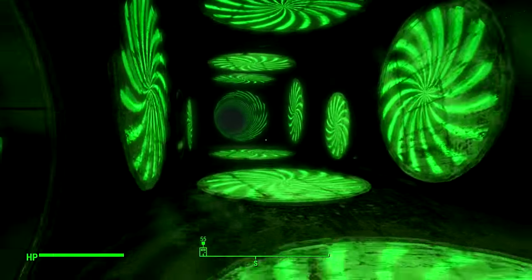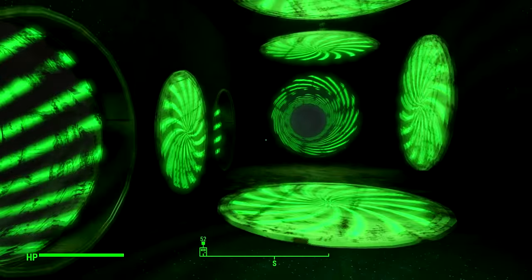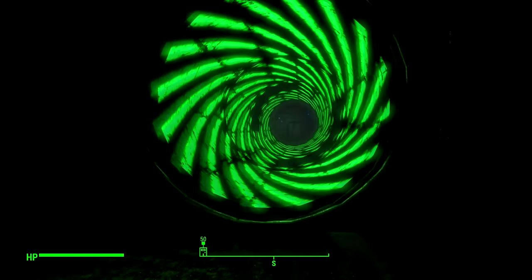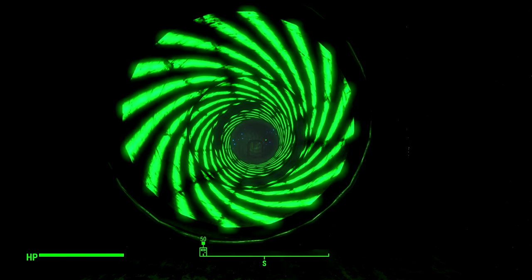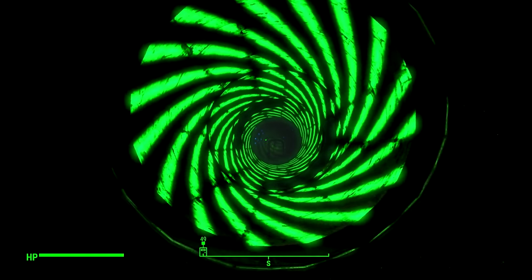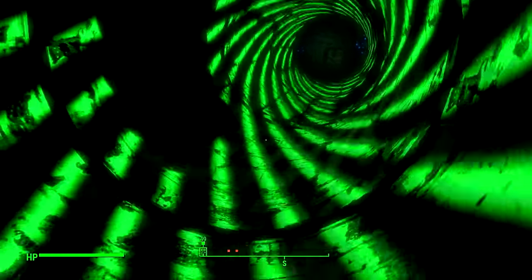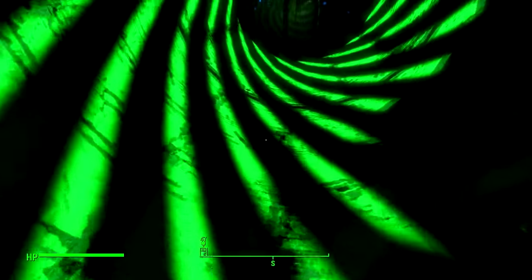Now we should be in this room with all these weird swirly things. Don't worry, you've not missed anything if you've followed this video. We're going to head straight on. There is a hole on either side of the tunnel — if you fall through that hole it makes you drop into irradiated water, so make sure you don't fall through those holes, otherwise you'll have to do this whole assault course again. We are going to wait for this one to go past us and start walking past, then keep walking left and go straight on again.